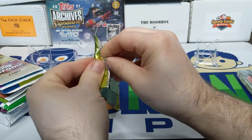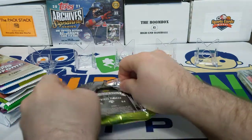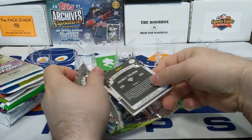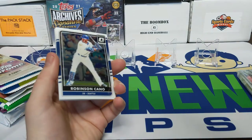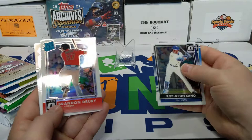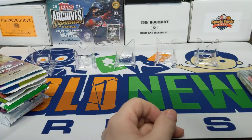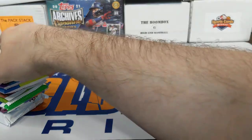Starting with 2016 Optic. Some of this stuff is out of hobby boxes I already have, so I already know I can't get the autograph from these Optic packs — already pulled two autos out of the box. Let's see if we get one of those rookie cards. We got Robinson Cano, Jose Bautista — not the rookie I was looking for — Brandon Drury, and a Prince Fielder. I was looking for Trevor Story.